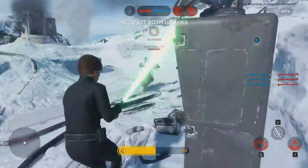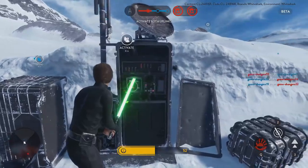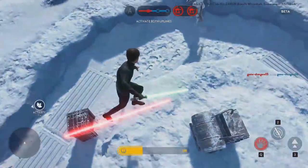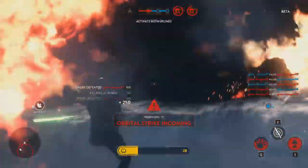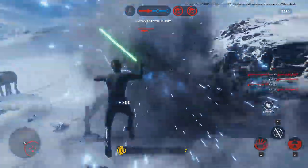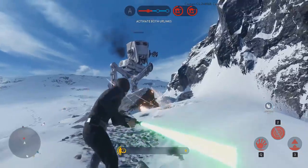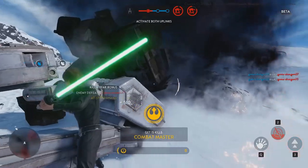This timer system is also present on the vehicle coins too. Once you've activated the hero coin, you'll enter a small cutscene showing the hero entering the battle, and then you're back on the map. But be careful where you activate the coin, as you can be killed in the short activation time, and you'll likely be spawned in a different location to where you activated the hero.